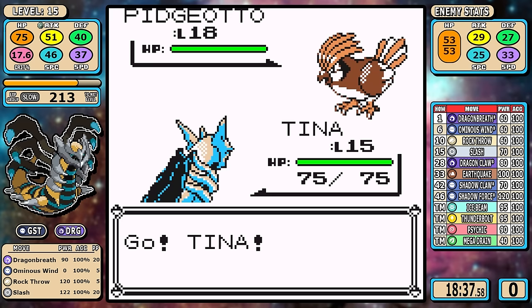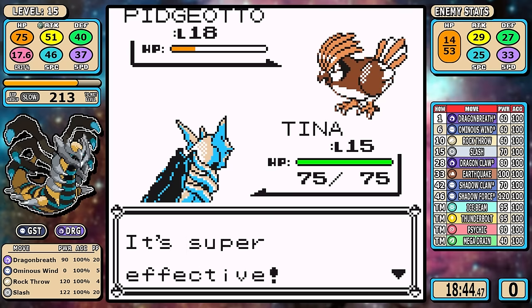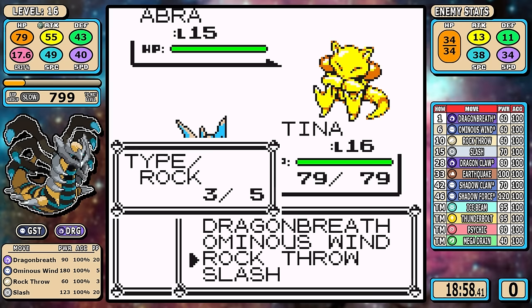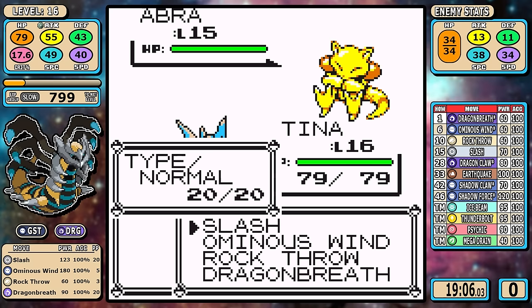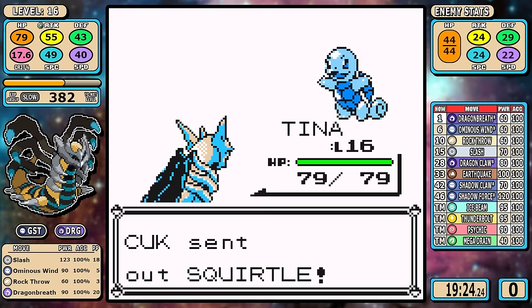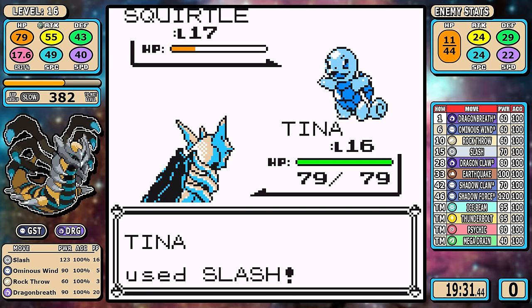Jumping into rival number 2, there's some minor Sand Attack risk because you can't get a one-shot range unless you crit on a Rock Throw, but everything's basically going to be a two-shot on Pidgeotto. We don't see a Sand Attack here, so I can just clean up the rest of the fight. It's pretty easy — we can skim through this one because I've got more important things to talk about.